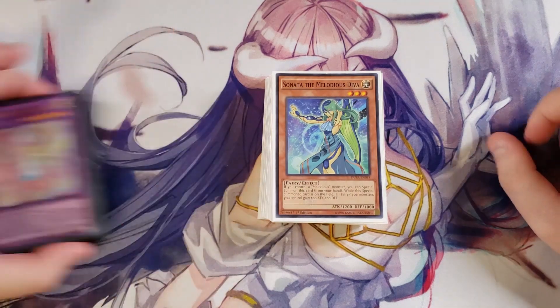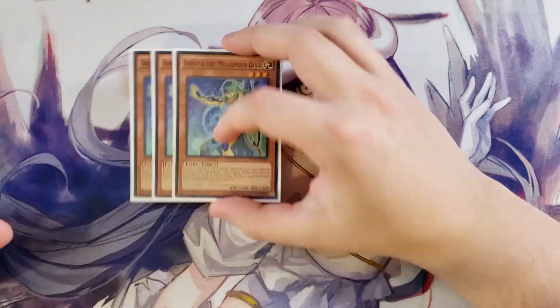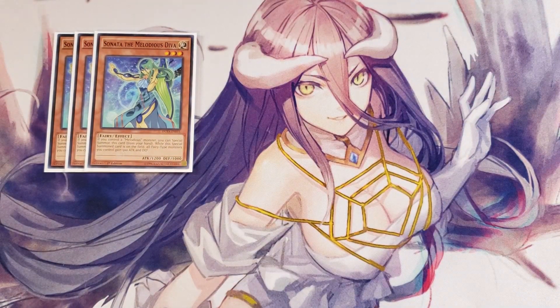So without further ado, let's get straight into this. First off, we're going to be playing three copies of Sonata the Melodious Diva. This card is pretty good — it has the ability that if you control a Melodious monster, you can special summon this card from your hand. And then while this special summoned card is on the field, all fairy monsters gain 500 attack and defense, which is pretty good for your Melodious monsters.